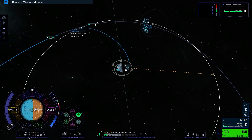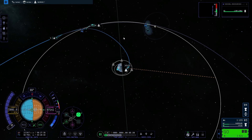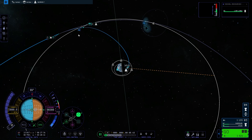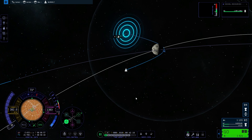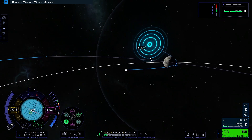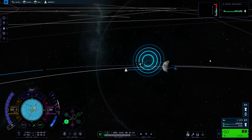Cool burn — letting our apoapsis grow. We still have a lot of fuel left. Around 50 to 25 — I feel like that's a good height and it doesn't indicate we're crashing or anything. So we're at 24, and what we can do is put ourselves retrograde. It's sort of almost equatorial.